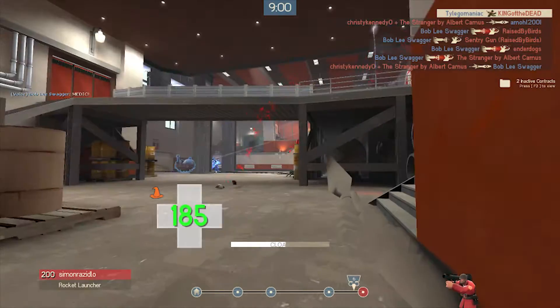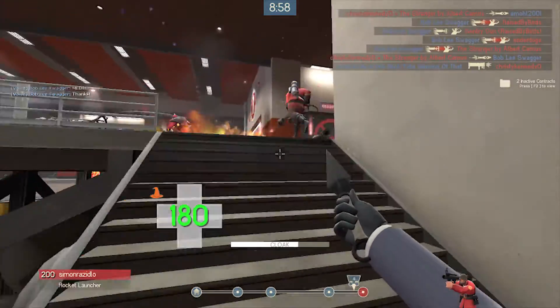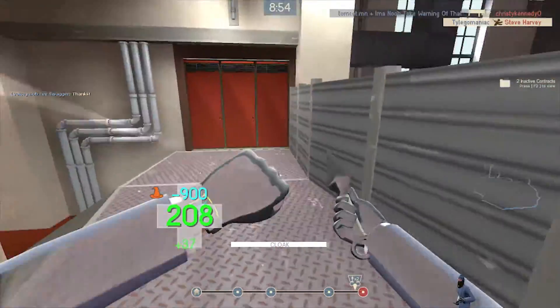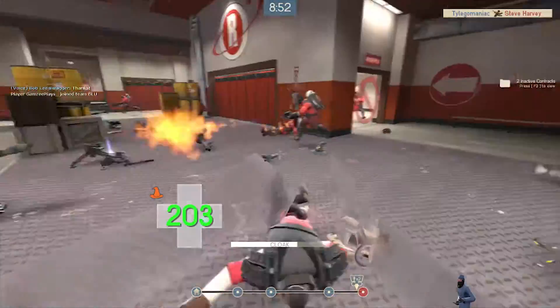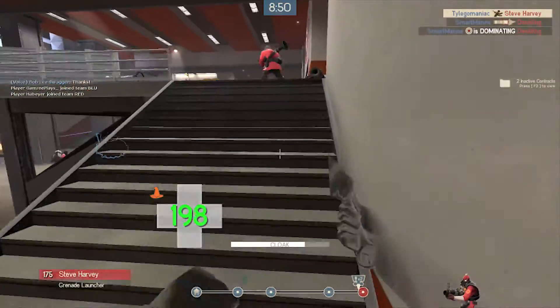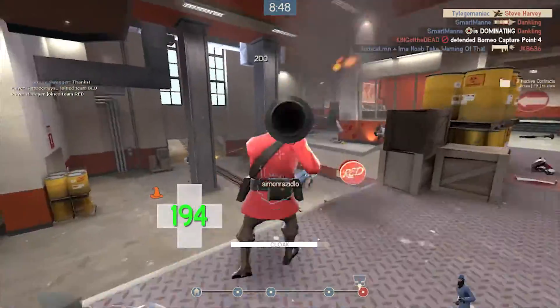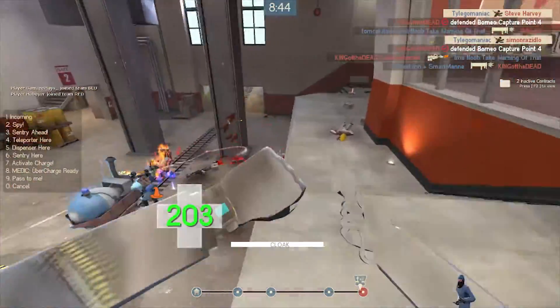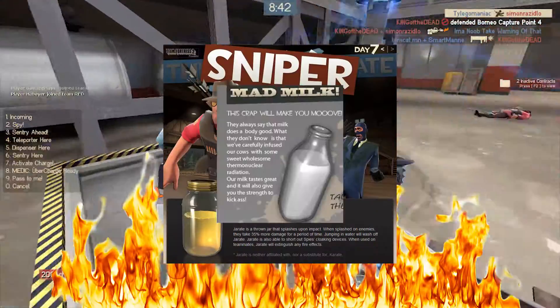Not only that, the overheal you get from this is slower than a normal medic's overheal, so it takes a full minute to degenerate depending on the amount of health you've gotten from said enemy. It's absolutely insane what you can pull off with this. Not only can you get the heals, you can also completely cancel out any negative effects on you such as fire, Jarate, milk — anything like that you can get rid of with an immediate backstab.